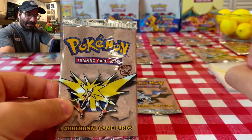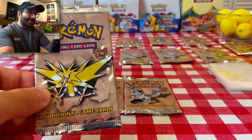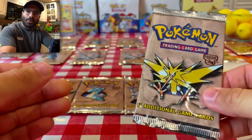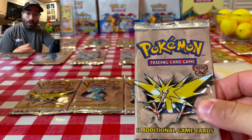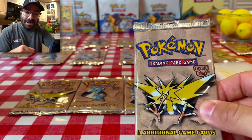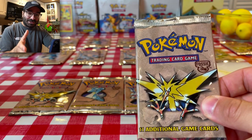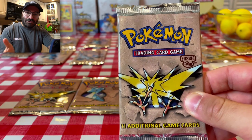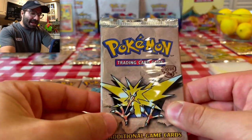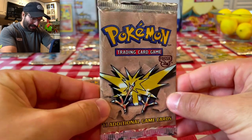I brought my sleeves today — got to make sure you come prepared to protect the cards. I also brought a scissor. You might be thinking, Vinny, you look like a strong guy, you can't open these with your bare hands — and to answer that question, no, I clearly can't. We opened up a vintage Team Rocket Unlimited Booster Pack in the last episode and I couldn't get the thing open. It took me a very long time. So today we are just going to cut these packs from the top, pull the cards out, and keep it moving.